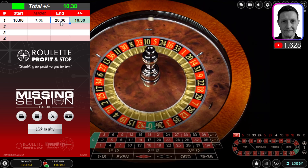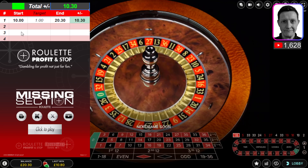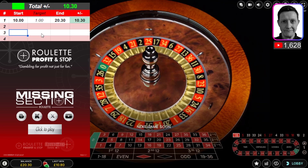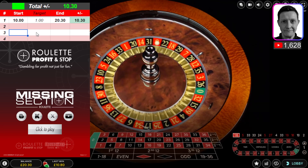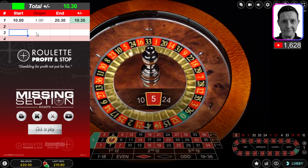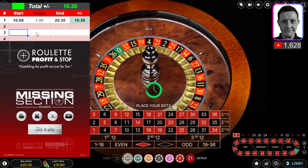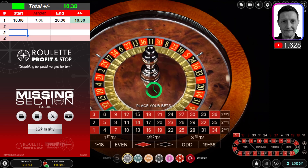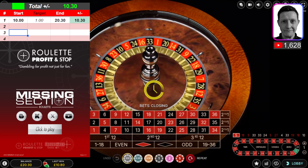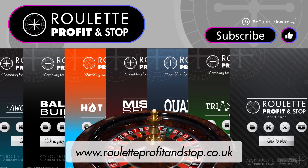That's what you've watched — my combo numbers popping in, 33 back to 33, that's a jackpot number. I've got a balance of 20 pounds 30 now — withdraw 10 pounds, which was my initial deposit, and I'll start from 10 pounds 30 when I come back. I might do the other casino deposit tomorrow, or end of week. Don't forget to hit subscribe, give it a thumbs up. If you want to use this tool, head over to my website: rouletteprofitandstop.co.uk — there's a link in the description. Thanks again, see you soon.